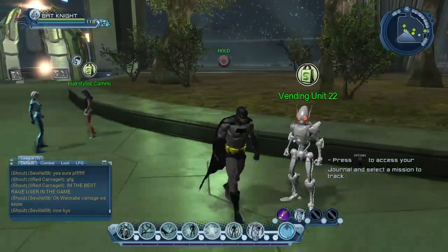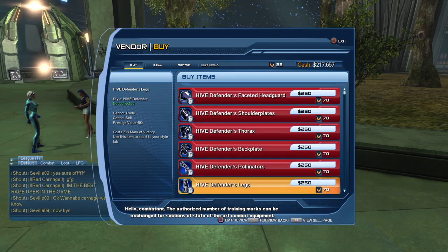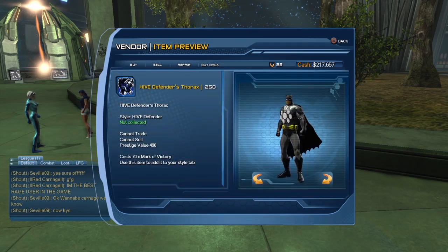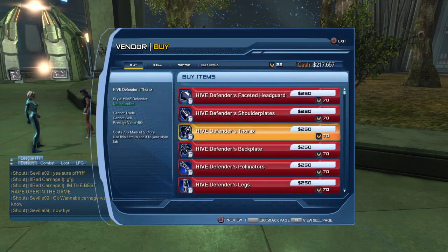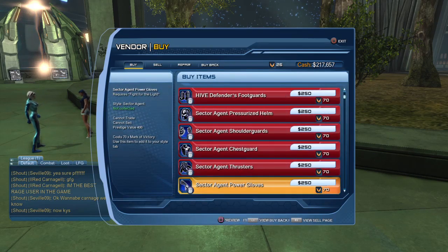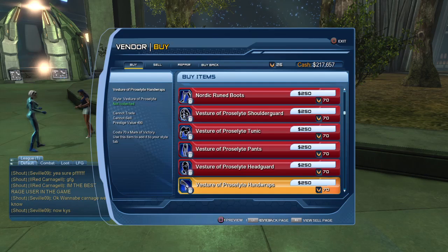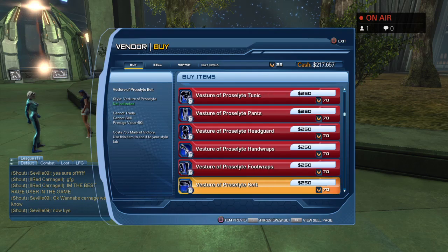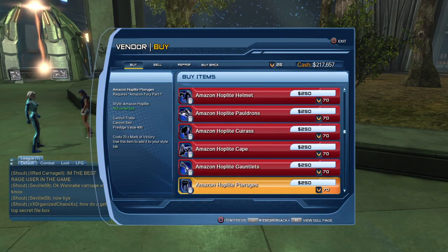There's another style vendor - Vendor Unit 22. Essentially this little guy is selling some of the gear that you're supposed to be able to get from missions, but there are a lot of missions where, thanks to the random number generator, sometimes you run a mission over and over and the style never drops. So they've added a whole bunch of styles here, like the Hive Defender style and the Sector Agent style. There are probably a few styles that are missing because once you purchase or already have a piece of gear, you will not see it in this vendor.